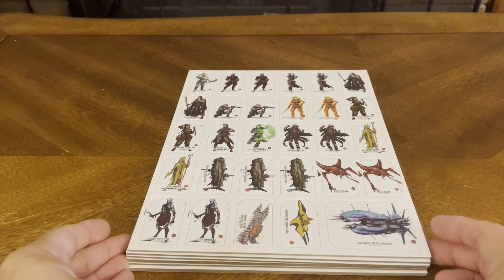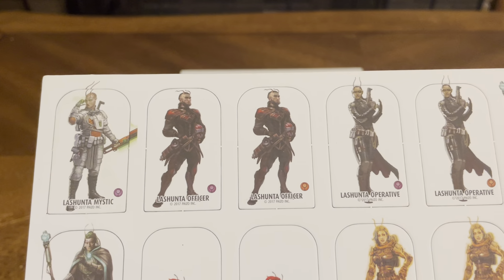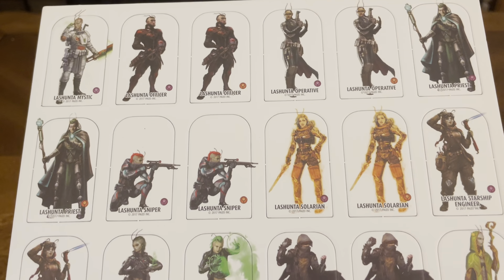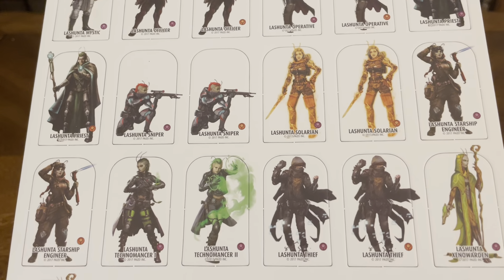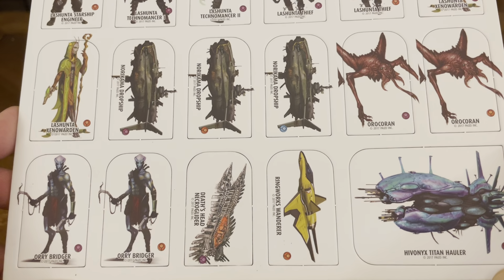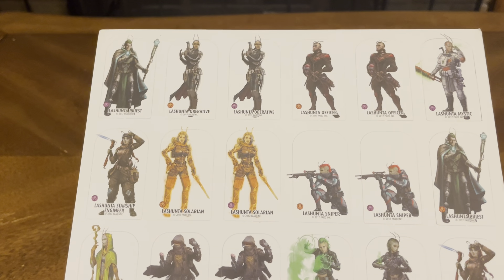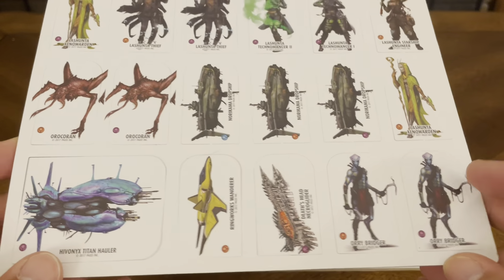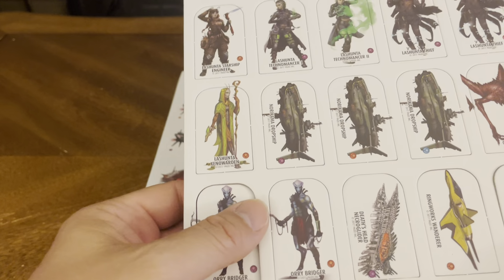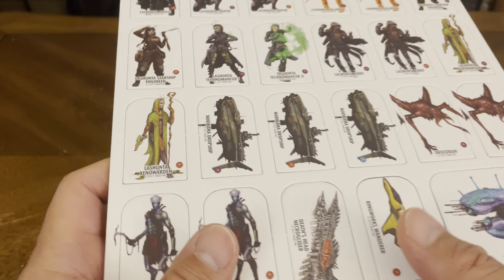Here we have our counters. Some of them have multiples, some of them don't. That's your front, and that's your back — it's just the reverse. They're very easy to pop out and just as easy to pop back in. If you have any board games and know how these work, they're very easy to punch out.